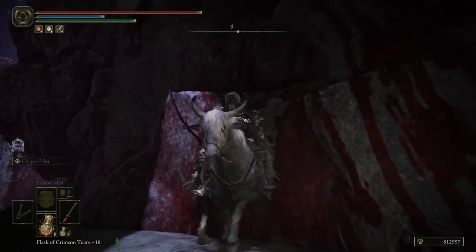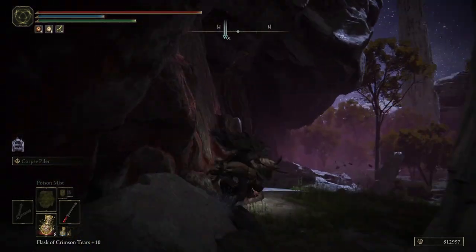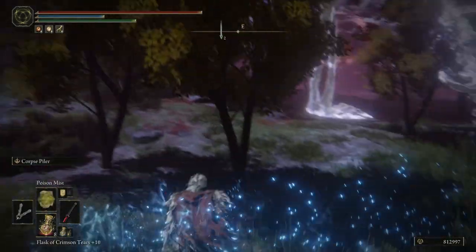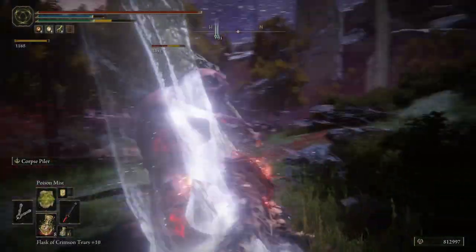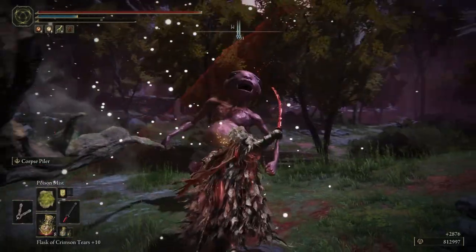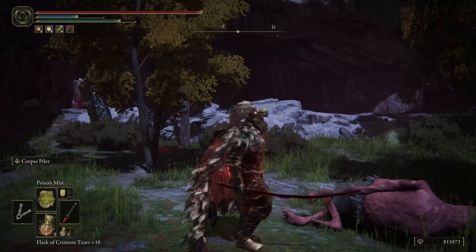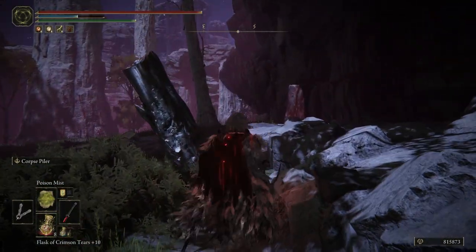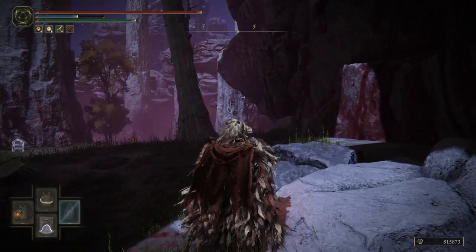Right here is where the shaft of light hits on the cliff. First thing we want to do is get rid of this guy. Once you take him out — it'd be better to sneak up on him, especially if you're lower level, as those guys are really difficult. Now we're going to go ahead and get back on Torrent.